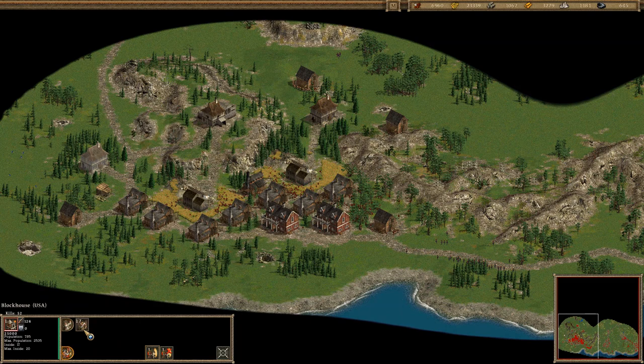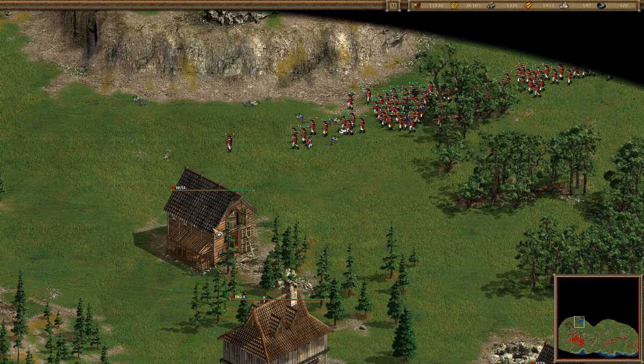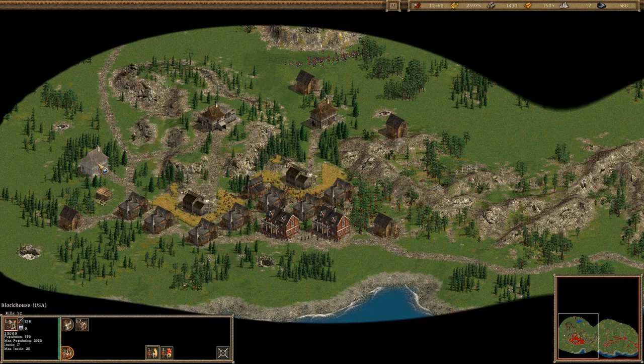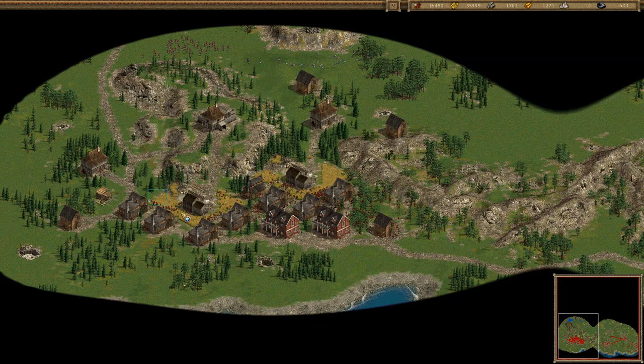I wanted those guys out — here we go. The peasants will defend themselves. This blockhouse — I'm securing it because it's on the first line. I want the militia men out, and I want to kill them because they are slowing down my economy.